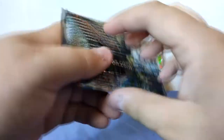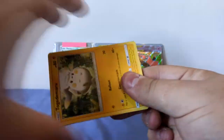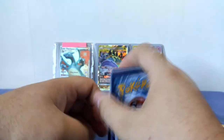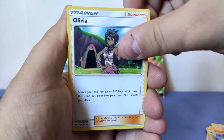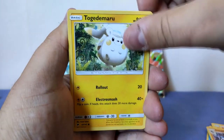Alright, let's open up our third pack. Okay, Tugadamaru on the pack — there's the code card. We're gonna guess the energy and it's gonna be psychic. Okay, we've got Olivia, Kawaii, Rhydon, and Tugadamaru.